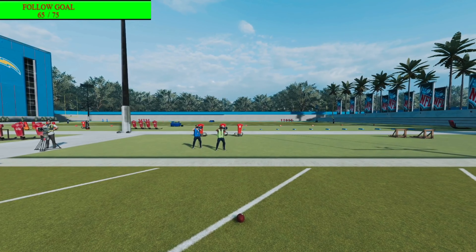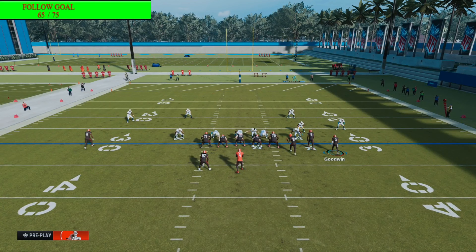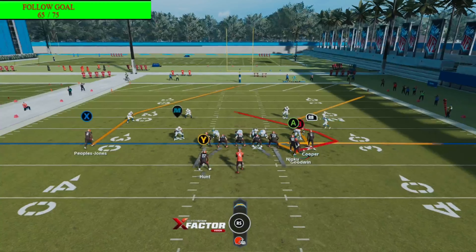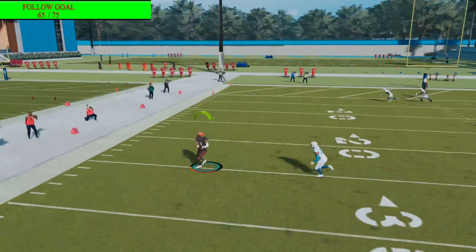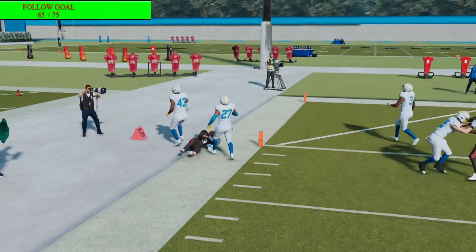Next thing y'all can do is motion over a zig route — this is very underrated. They don't ever look for it. Watch: snap it, stay in the pocket — boom, wide open. I'm telling y'all they never look for that. There's so many things y'all can do to beat man coverage and blitzes in general.